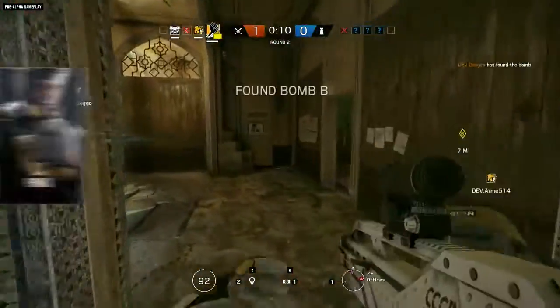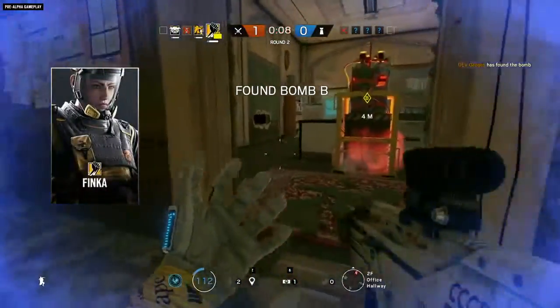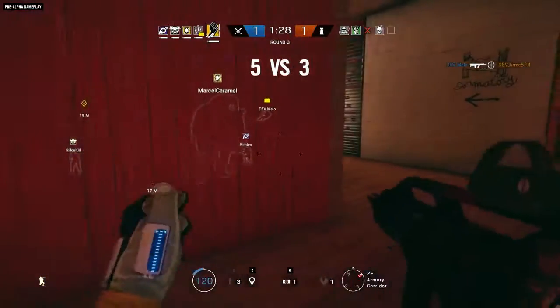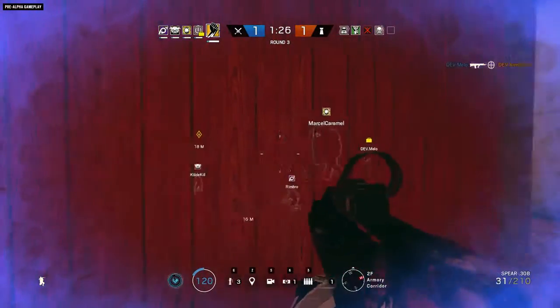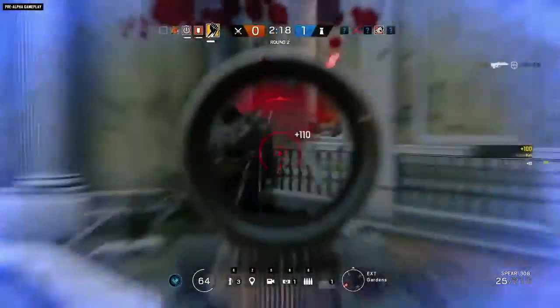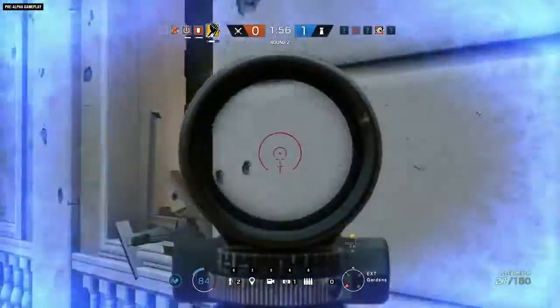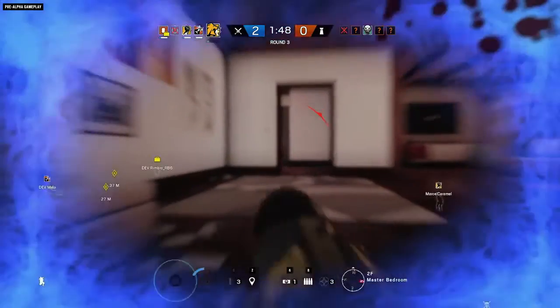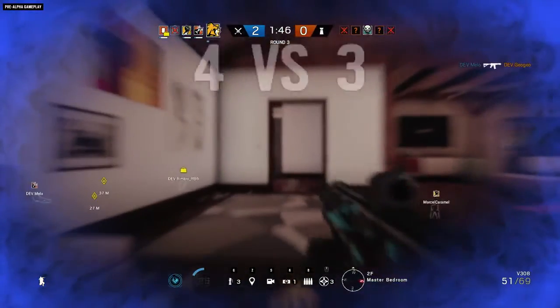Let's start with Finka, the Spetsnaz specialist who is here to enhance your performance with her Adrenal Surge ability. By triggering nanites in the attackers' bloodstreams, Finka juices her whole team with a veritable pharmacopoeia of boosts and buffs. As soon as the borders of your vision go blue, you'll get a shot of extra health. This HP boost can also revive any teammates that are down but not out, no matter how far away they are.